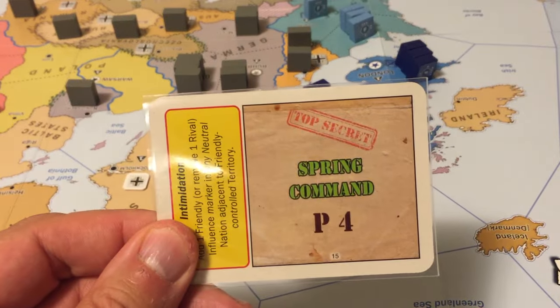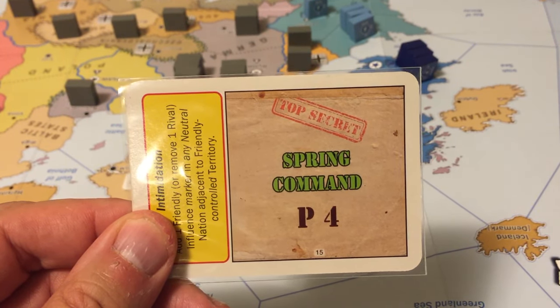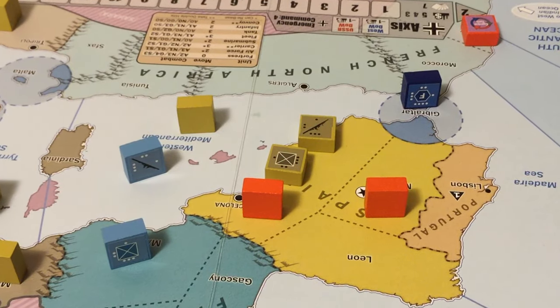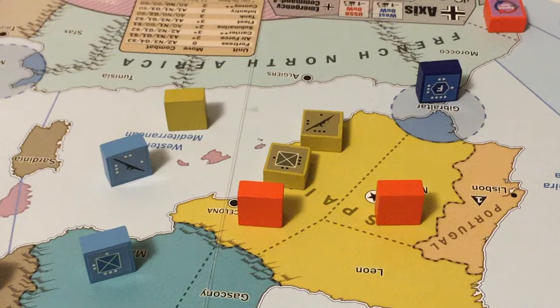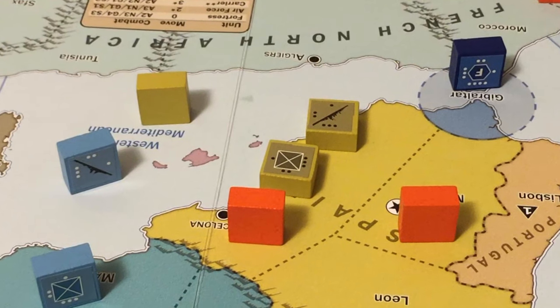It's now the Western Allies' turn. The Germans played a spring command card with letter G, which goes before P, so the Allies have four unit moves. The Low Countries have been lost, Spain is engaged in battle against Italy, but all factions are still at peace. The Western Allies consider declaring war on the Axis to cut Axis supply via the Western Mediterranean, but decide not to declare war for now.